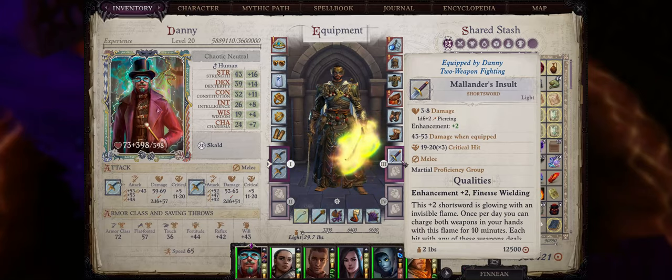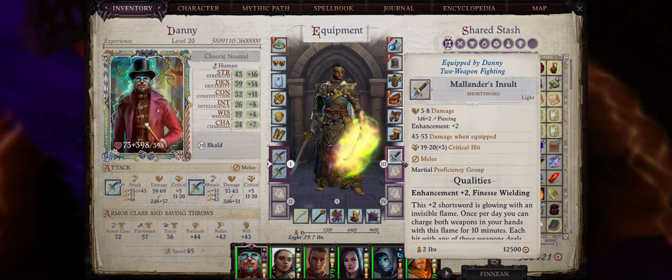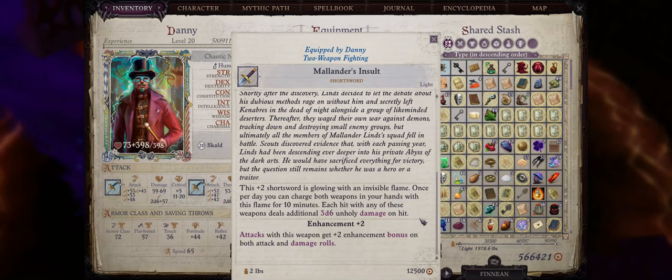Another very powerful crusade relic is the Malander's Insult Short Sword. You can get this item as soon as chapter 3 by finding the Crest of the Fallen Knight and enchanting it into a short sword, also choosing the Shame the Fallen Knights option. The best thing about this item is that it is going to enhance all your physical attacks with 3d6 unholy damage on hit for 10 minutes. It is important to note that these 10 minutes can actually become 24 hours with the Greater Enduring mythic ability, so basically you can have a character with a permanent 3d6 unholy damage on hit.